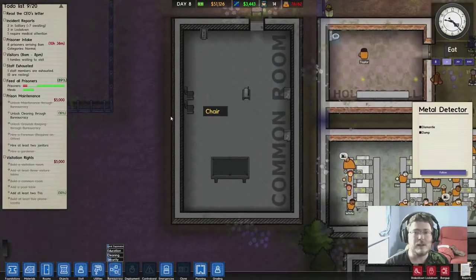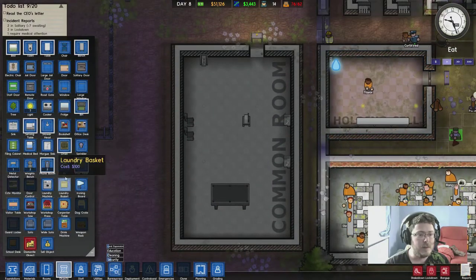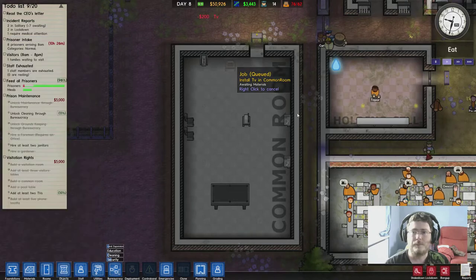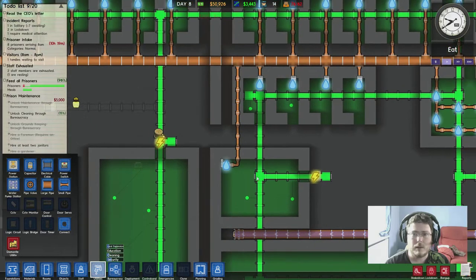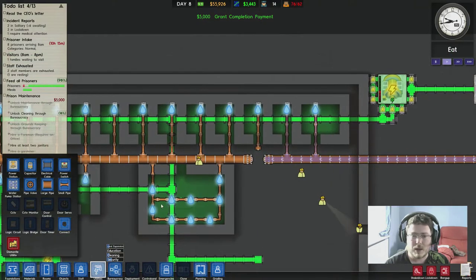Alright, we need at least two TVs - we can just build another TV, that's fine. Put another TV over here in the corner. That toilet there has got no pipes - why have you got no pipes? Oh my god, there's a breakage in our pipeage!